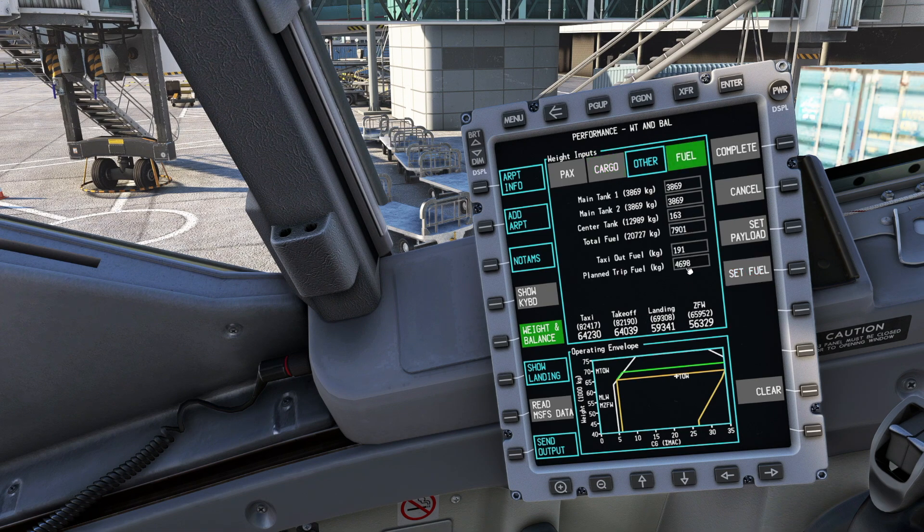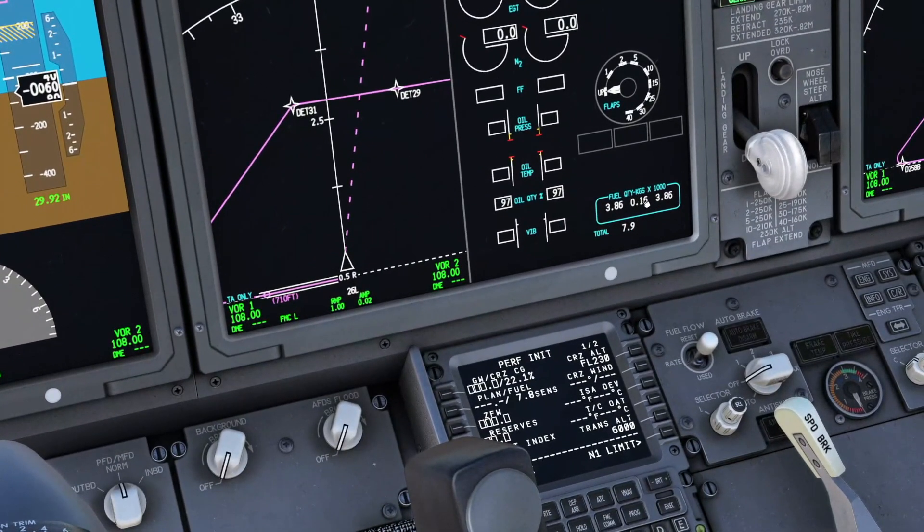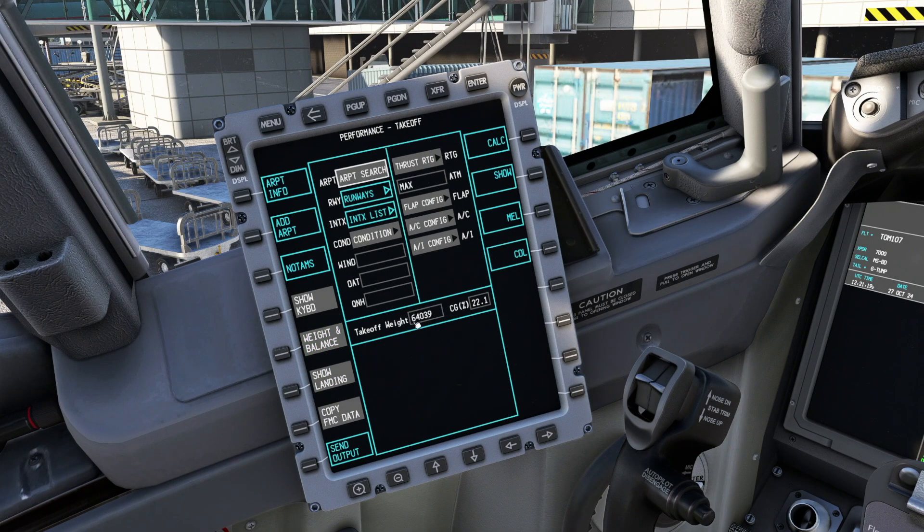That's all our payload sorted, so we'll click set payload and also set fuel, which transfers all the info from the EFB down into the plane. Checking the display, we've got 7.9 tonnes of fuel with a little bit in the centre tanks — all looking fine. We come back to the EFB, press complete, and that brings up the takeoff performance page.